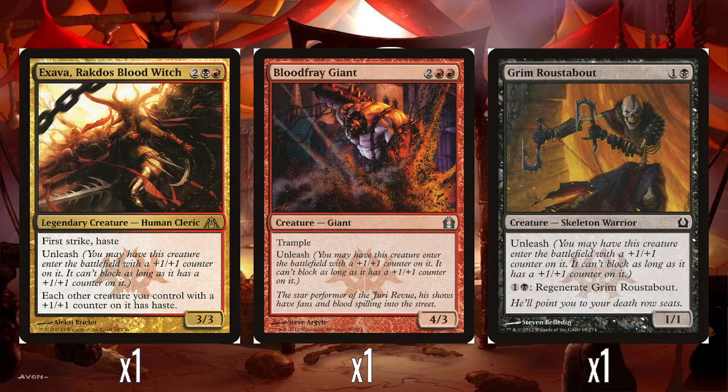So she has the potential of coming in as a 4-4 with first strike and haste, which can't block, which is obviously very aggressive. She has the extra effect that each other creature you control with a +1/+1 counter gains haste. There is a problem with that which we will cover probably within the next minute or so. I think Exavar is very cost-effective — 4 mana for first strike and haste — and giving this minor buff to your other things that have +1/+1 counters is fine.